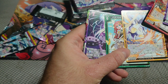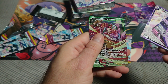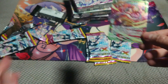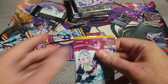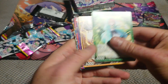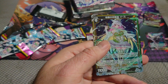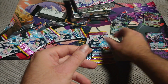So we get four normals, two rares, and here — rare plus, a new rarity. It's kind of something between rare and super rare. This is a set of new rarities; we finally got them. Okay, super rare, normal.